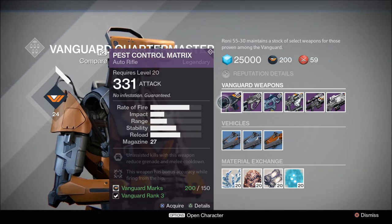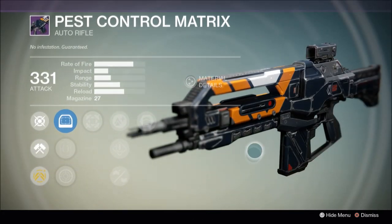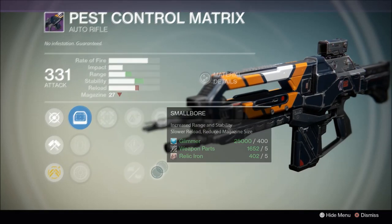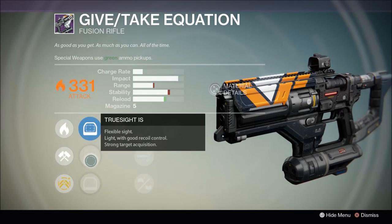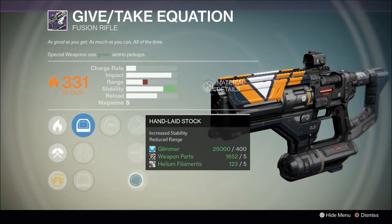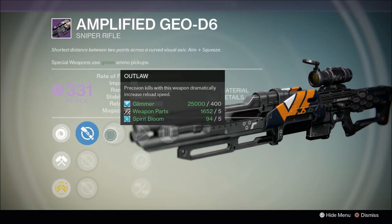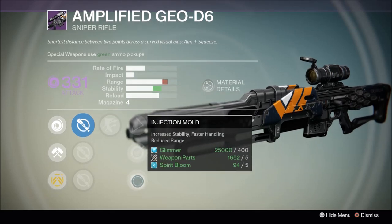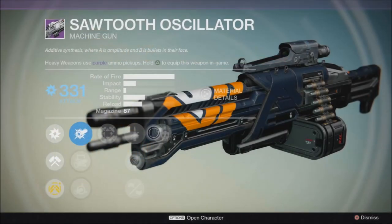The Auto Rifle Pest Control Matrix looks like it could be a great purchase if they ever buff auto rifles again — otherwise it's just sitting as a living testament to how overboard the nerf went, as it returns to the Shadow Price/Grim Citizen rate of fire and impact class. The Fusion Rifle Give Take Equation is almost a carbon copy of Plug 1.1, which means it's a great fusion rifle but nothing really new — if you like your Plug 1.1 just ascend it, though you should be ascending your armor first. The Sniper Rifle Amplified Geo D6 has disappointing void damage and irreconcilably low impact and magazine size with a perplexing shoot-to-loot combo. The Heavy Machine Gun Sawtooth Oscillator sports extremely low range and reload speed, and the vendor perks aren't anything to write home about either.